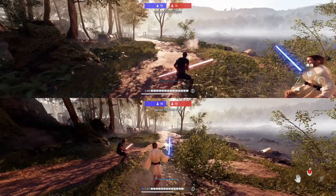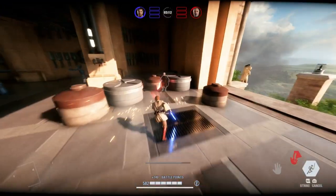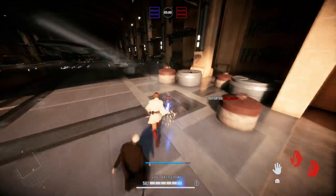But the problem is Hookslings can be fairly easily avoided by dodging. So what do you do then? Well that's when the prediction comes in. When executed correctly, the Hooksling Prediction will make it so that even though your enemy tries to dodge, you'll set yourself up so you're guaranteed to land the Hooksling.